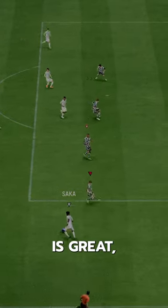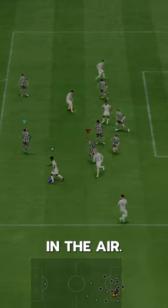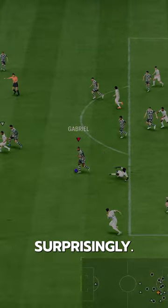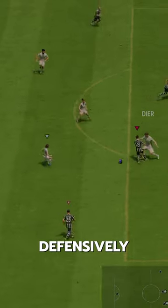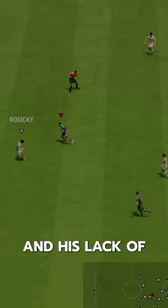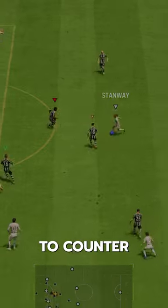His actual defensive ability is great, his physicality is great, he's dominant in the air, he's decent on the ball surprisingly, but the reason he's so cheap is his positioning defensively can be a bit weird and his lack of pace is noticeable when playing against someone that loves to counterattack.